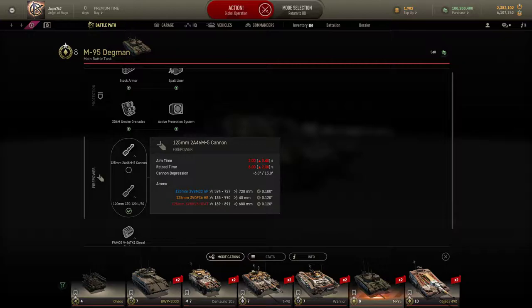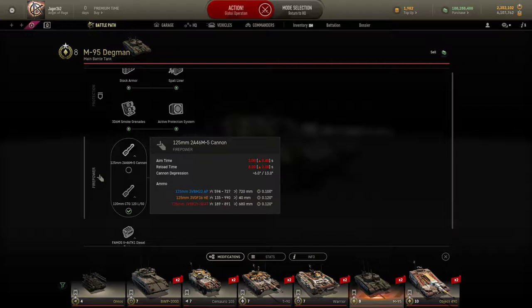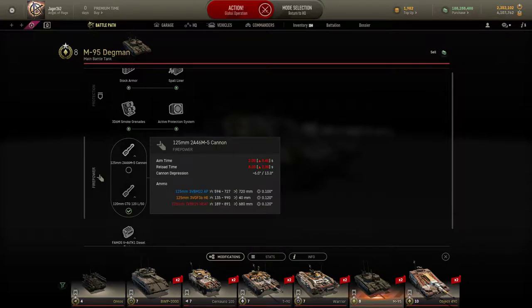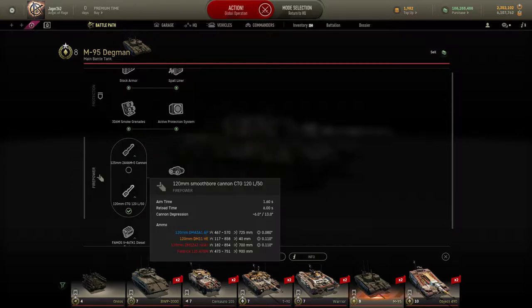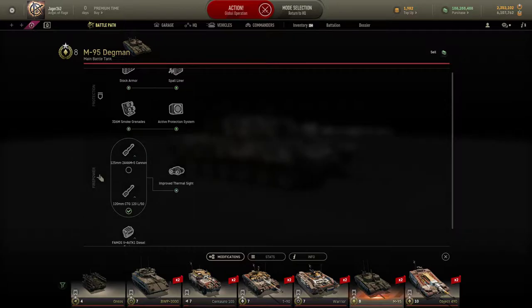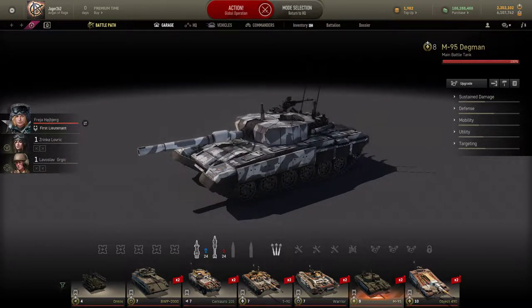Between the two, you have a six second reload time on the 120 and eight seconds for the 125. Aim time is two seconds versus 1.6, so it's not exactly that much better. They both get six degrees depression and 13 degrees elevation. The 120 with its standard rounds has 725 millimeters of penetration, which is just five millimeters better than the 125, but it sacrifices damage - it can only do 570 alpha with standard rounds. The Soviet 125mm gun, if you've played any tier 8 Soviet tanks, can do 727 and usually rolls higher. HEAT rolls pretty high too - only 751 average with the 120 compared to 891, almost 900, with the 125. I'm just going to use the 120 millimeter because I like it more, and you do get soft-kill APS with this.